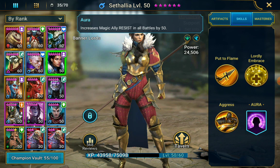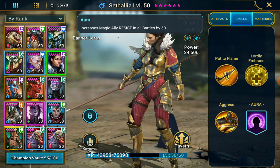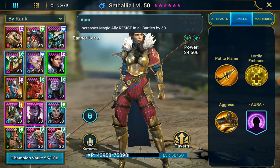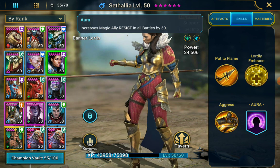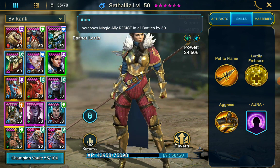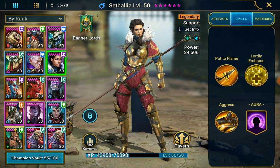The aura increases magic ally resistance in all battles by 50, which is rather disappointing actually. I'd like it to increase all ally resistance in all battles by 50 — the magic allies only part kind of ruins it.